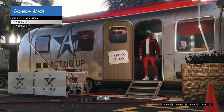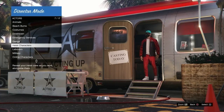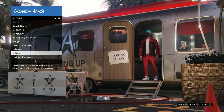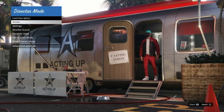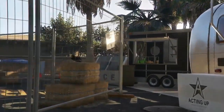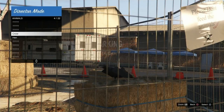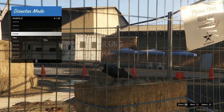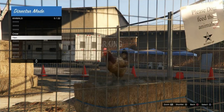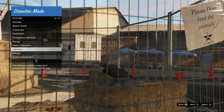Go to your online character and press triangle or Y to add them to the short list. Then go to Actors, then Animals, and you should see the two birds you unlocked in Story Mode. Hit triangle or Y on the very first bird to send it to the short list. I recommend putting your online character to the short list first and then sending the bird after. Once you've done that, go to the short list actors and you'll see both the bird and your online character listed.